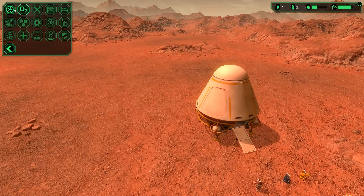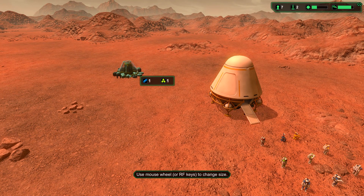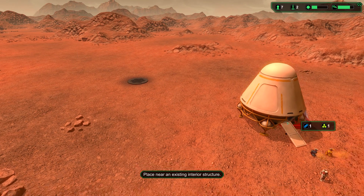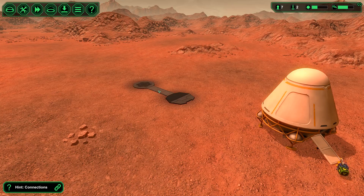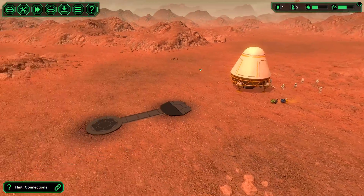Let's get this show on the road. I think I'm going to build up in this direction. Let's start off with an oxygen generator. I think it makes sense to put this kind of in the middle of the base, and we'll put an airlock as well over here near our dropship because we're going to get a lot of resources from that in the not-too-distant future. Let's connect these guys up. Voila.